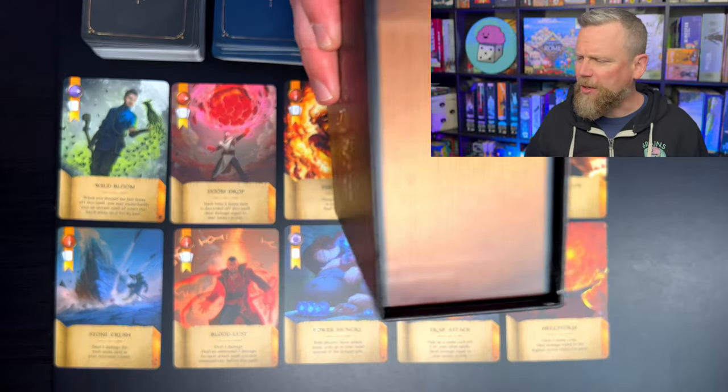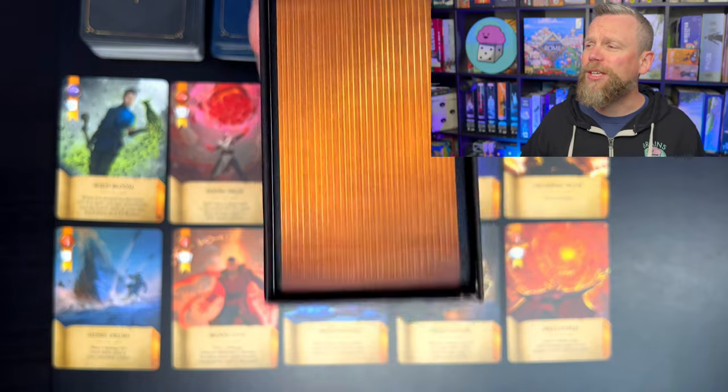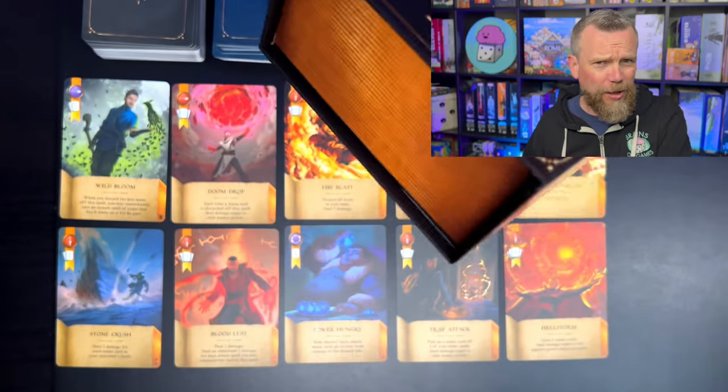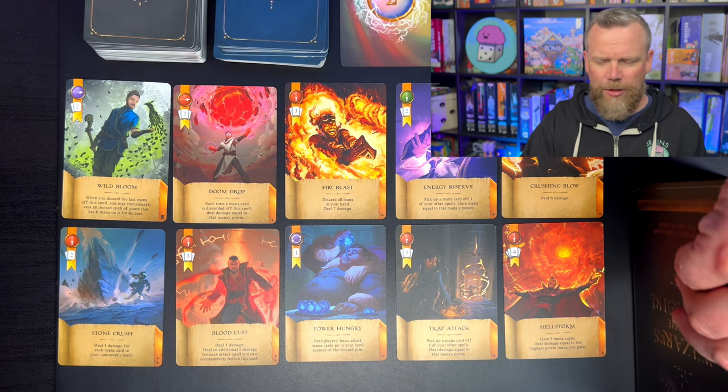The box for Wizards of the Grimoire, as you can see, is appropriately enough a grimoire. It looks like a wizard's book. It does close with a magnetic clasp, and I always like games with boxes that close that way.